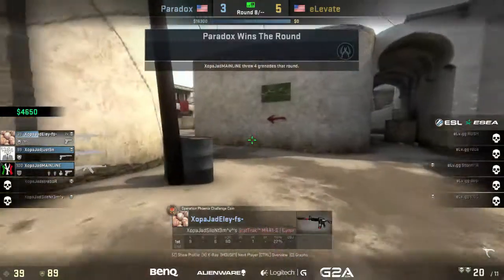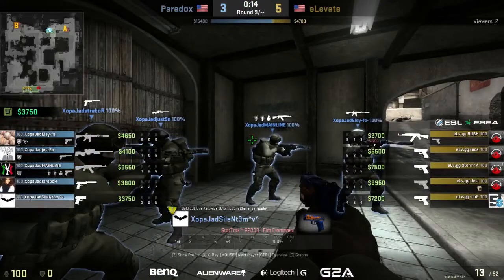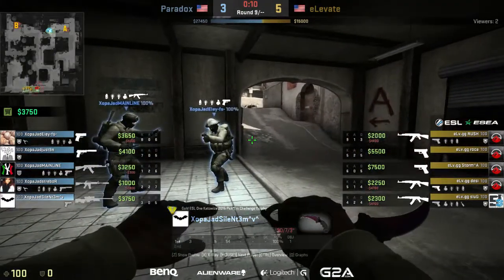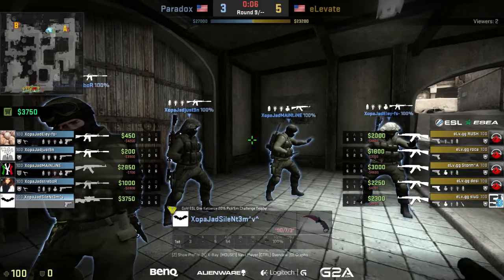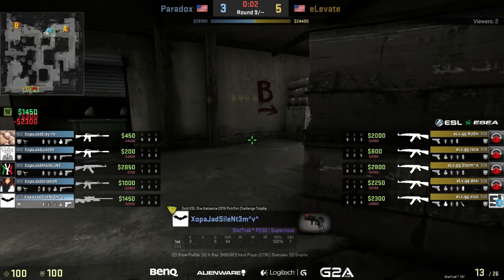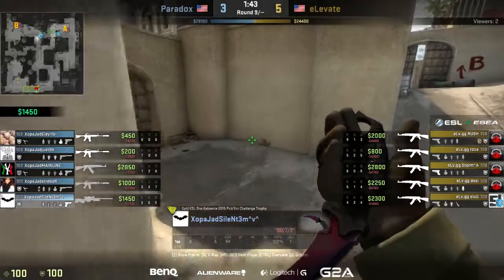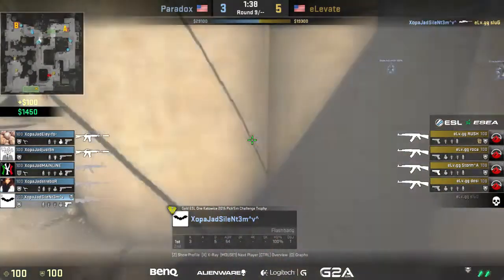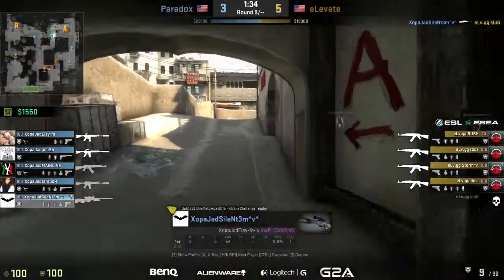Here's something Elevate might be suffering from without XP3, without their typical in-game leader — pretty much every round Paradox has had three players over towards long, and you can really punish that if you see teams doing it round after round with a fast mid-B split or a fast play towards mid or catwalk. Elevate has such a lean — they really, really want to find an opening pick at long, pretty much every round sending whoever has the best spawn over to it. They switch things up into two-on-two and Silent gets that pick.